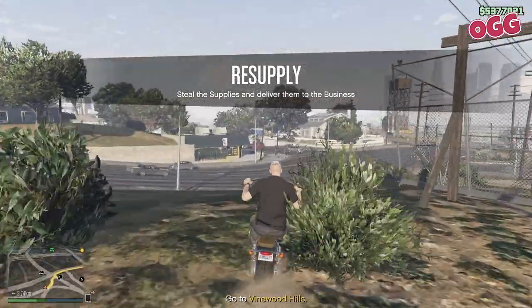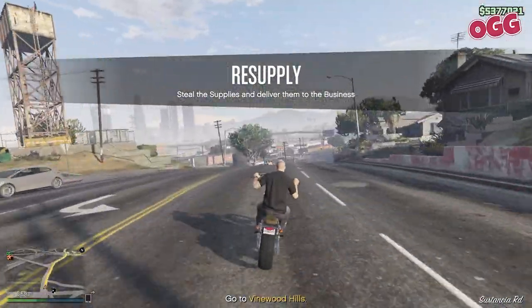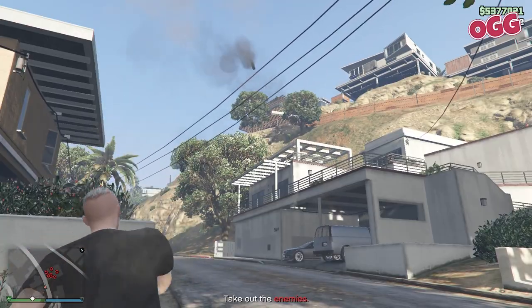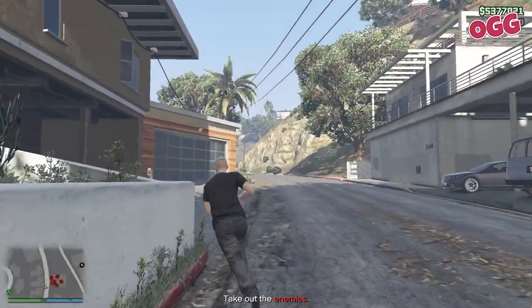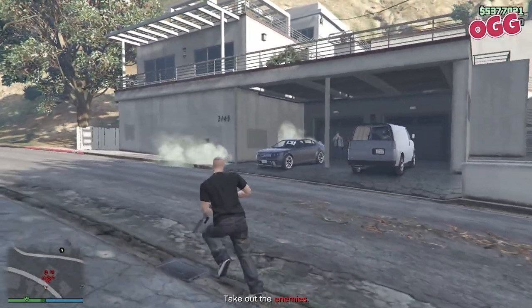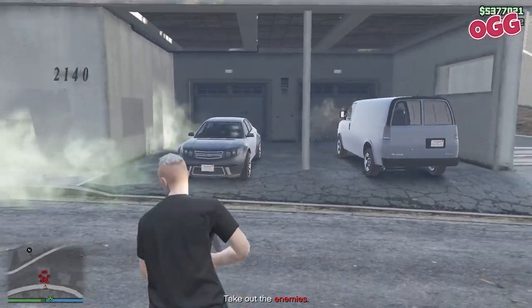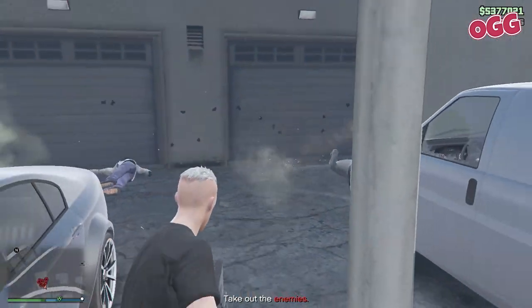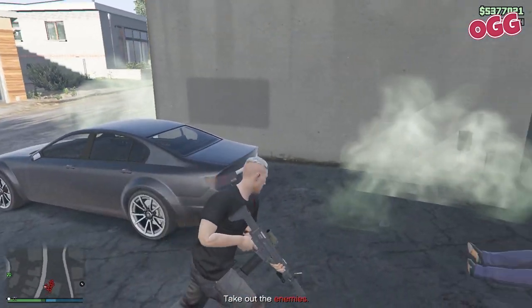Option two for supplies is to steal them. There is a massive issue with doing this though. Sure, it saves you a bit of coin, but stealing supplies only nets you 20% of what purchasing them does. So that means you need to do five individual supply runs for a full resupply of your business. Each run takes between eight and 12 minutes — so that's 40 minutes to an hour of grinding. Unless you are literally flat broke, you are way better off purchasing supplies.